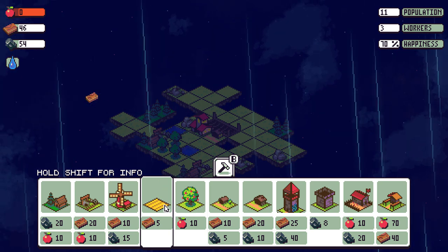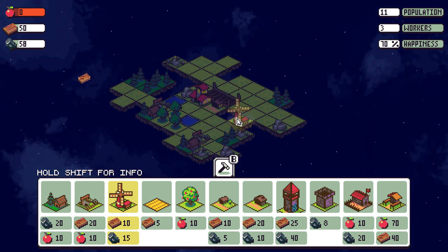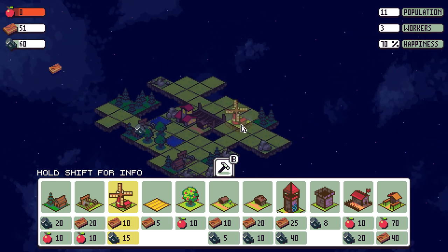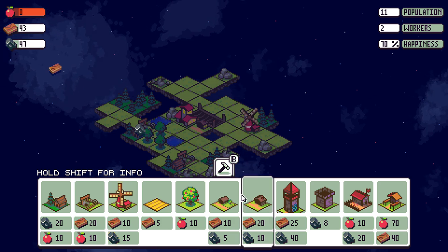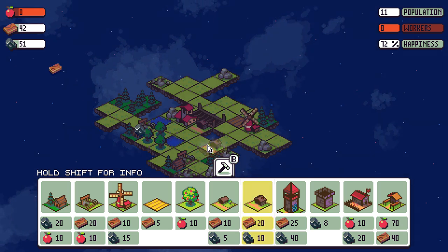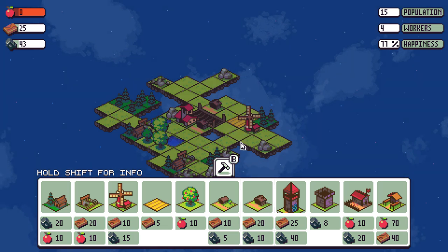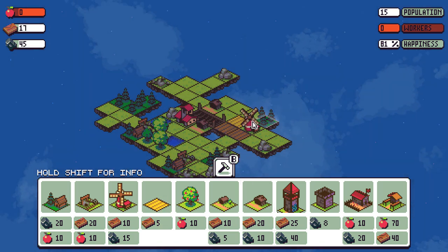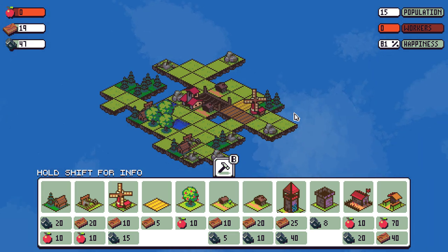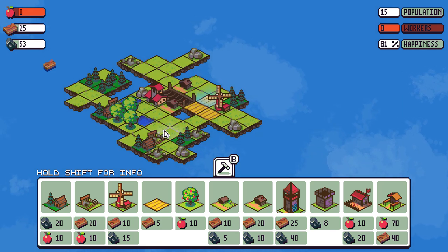We need food. Can we get a windmill? We can definitely get a windmill. Where should we put it? I feel like this would be a pretty decent spot for it. We're out of workers, so let's go ahead and get another house. Things are starting to get cramped around here. I definitely haven't been able to optimize. Give me the food — we were so low on food. These apple trees take a while, so maybe apple trees aren't the best to start with. Maybe farms are.